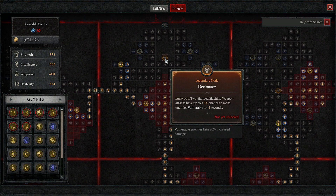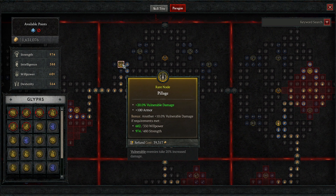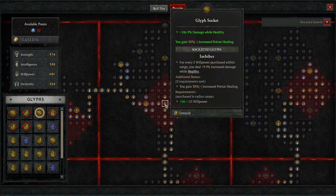Then we head over to the Decimator board. We are not using the legendary node here — we're already going to have our enemies vulnerable and it costs too many points to reach it, so we skip Decimator altogether. However, we dip into Pillage: 20% vulnerable damage with a little armor gain and some additional vulnerable damage. Then we go right into Imbiber: 106.9% damage while healthy, and when we have our build complete we're going to be healthy almost all the time. Imbiber also provides 30% increased potion healing for emergencies, so I prioritized getting it third.